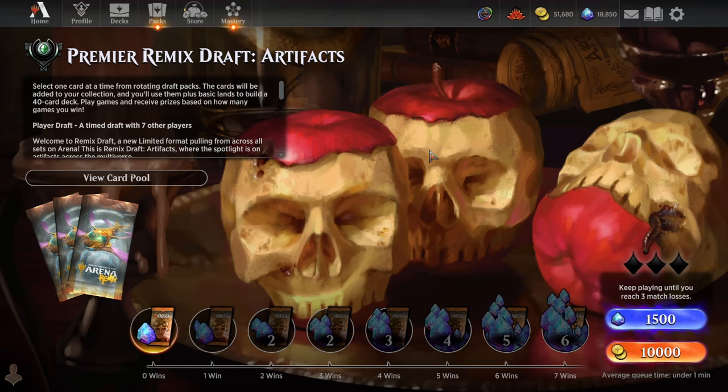Hey everybody, it's GolemLadex, and welcome back to some more Magic Arena. Today we're going to be playing our very first remixed draft of the Artifacts format. This is a brand new kind of draft format that's kind of like a mix between a cube draft and a regular draft.